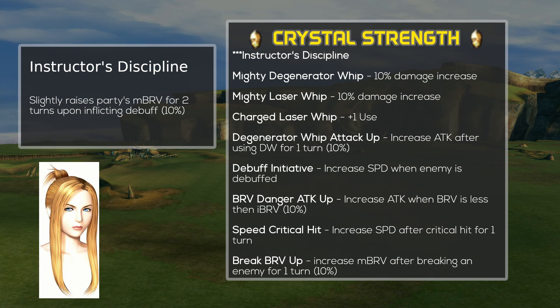We want her mighty and charged passives to increase her damage output. After that, Degenerator Whip Attack Up increases attack by 10% after using Degenerator Whip for 1 turn. Debuff Initiative can help since her goal is to debuff the enemy constantly. Brave Danger Attack Up will usually activate after using an HP attack. Speed Critical Hit gives a speed buff after every critical hit. And Break Brave Up after breaking an enemy gives a 10% increase to max bravery, which is situational since any 3 of your characters will do the breaking.